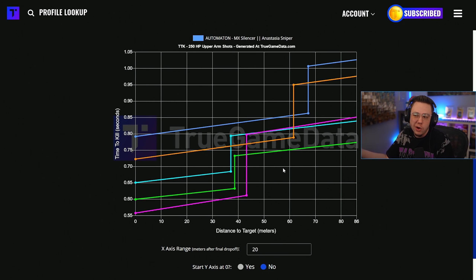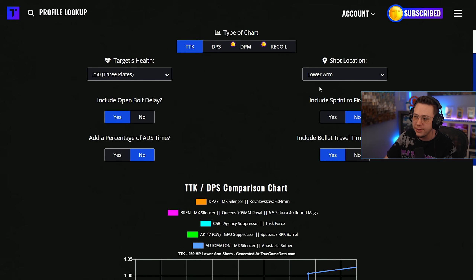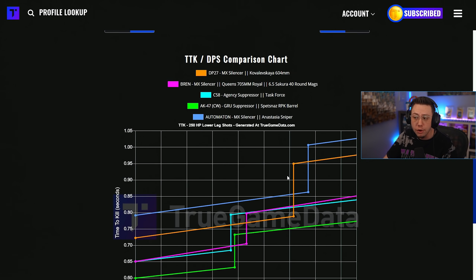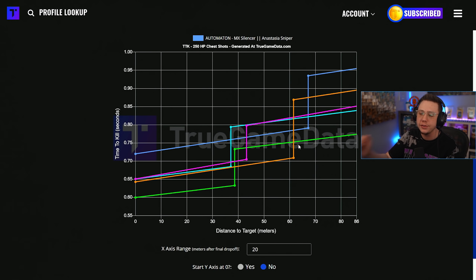Looking at extremity shots, it overtakes the Bren past 43 meters up through about 61 — nothing too crazy, but it's still beating out something like the Automaton, and in my opinion it's a very easy gun to use. For lower arm, upper leg, and lower leg shots it's pretty much the same graph. For the most part the DP27 is hanging in there, and in several places to the body it is able to either best the Bren or be right there with it — which I found very surprising considering how dominant the Bren has been and how much of a sleeper weapon the DP27 is right now.